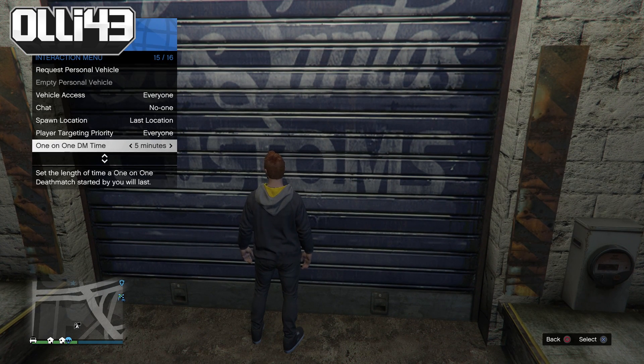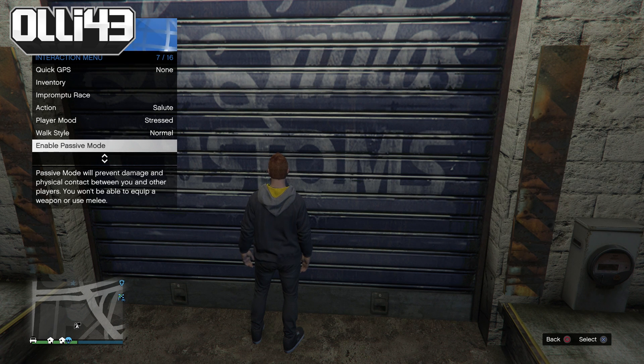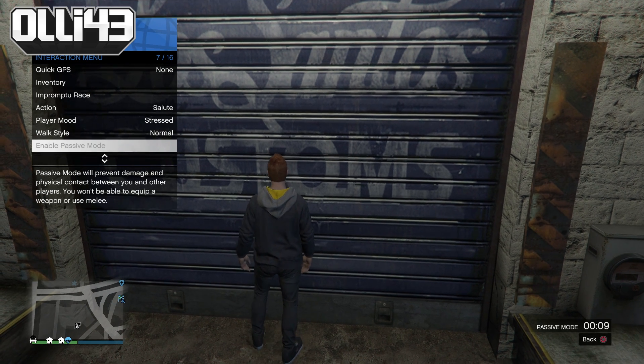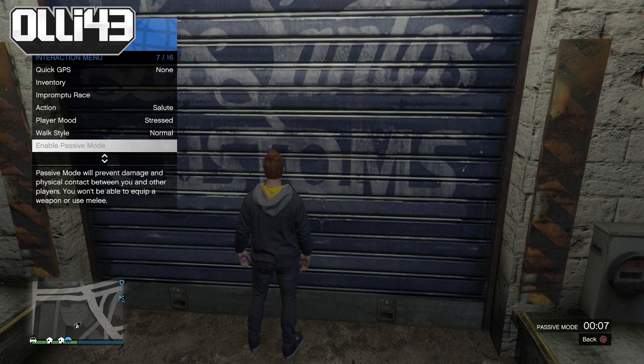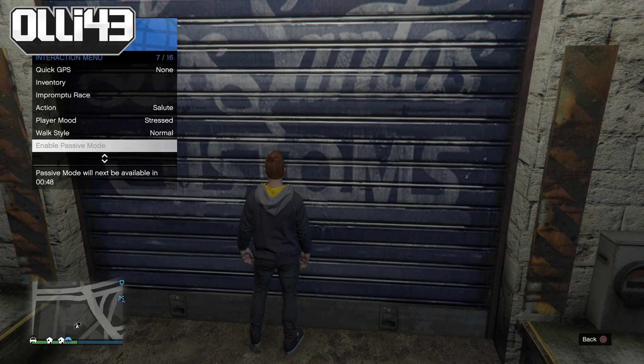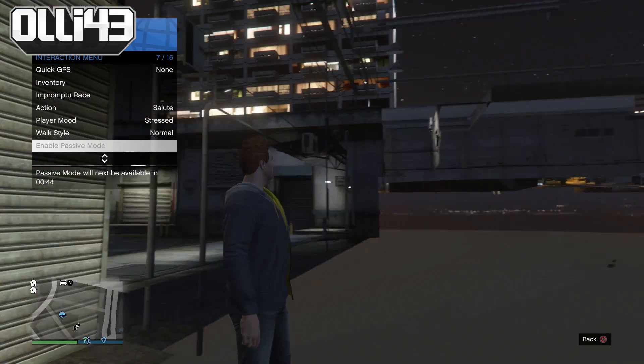Let me show you how to do it. It's like a glitch but it's a harmless glitch so I don't actually mind showing off. The way you do it is enable passive mode, disable it, and then walk into a door or something that's locked that normally you can't get through. An example of this would be Los Santos Customs. When it gets to zero, you can see — very weird — I kind of walk into Los Santos Customs.